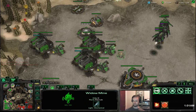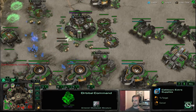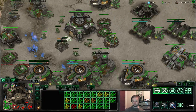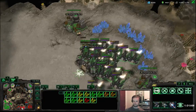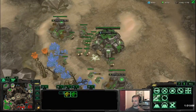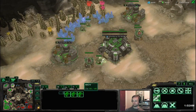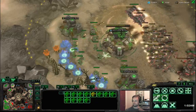My SCV count is actually not as high as it typically is — I like to usually get around 90, which classically sounds like too much. But ravens are only two supply; you don't have to worry about saving a ton of army supply for ravens. Realistically 40 ravens is more than enough, and then maybe 20 supply of widow mines leaves you with a hundred supply worth of SCVs available if wanted.